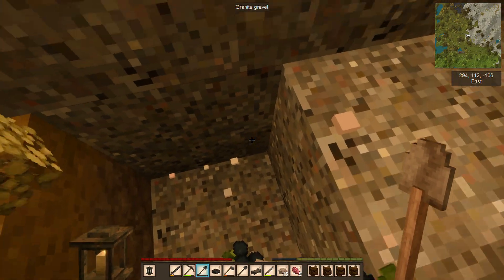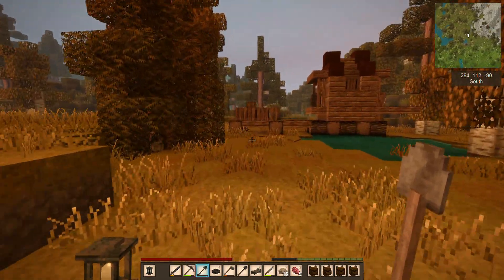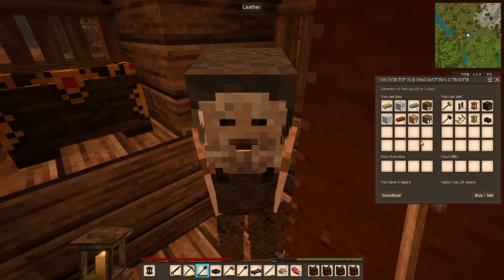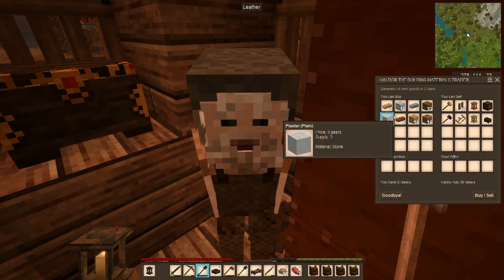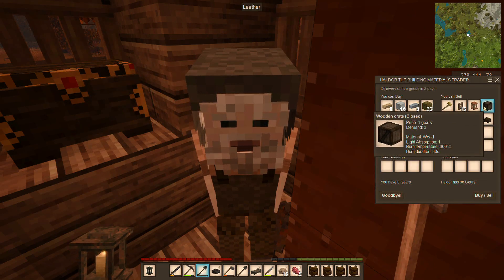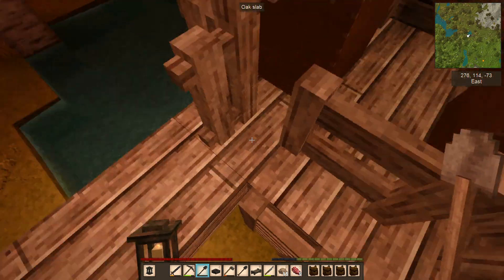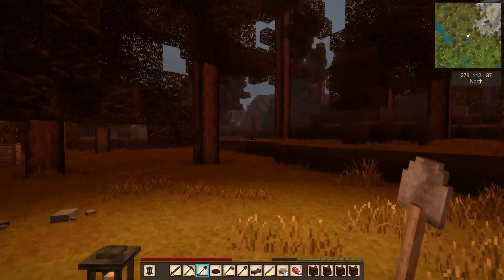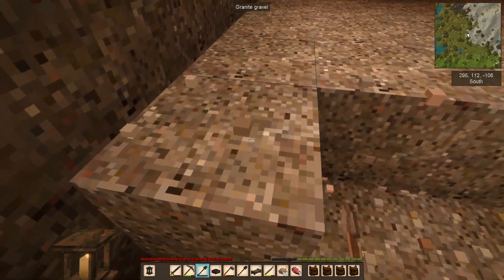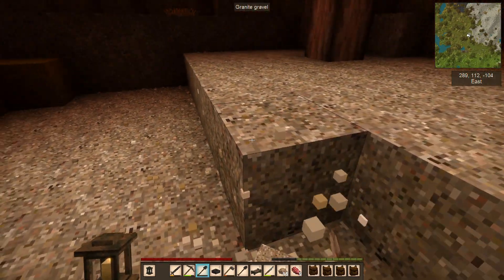One thing I would have really liked to have had for this would have been some chert gravel, but I don't think we've come across an area where chert gravel has been a thing. We have layers of chert underneath this but no chert gravel anywhere. Let me check in here and see what our trader has got - he's got plaster, nice. Really nothing that I want to buy. I don't need a huge amount of gravel right now, only maybe 10 or 15 blocks at most, but I definitely want some for later.